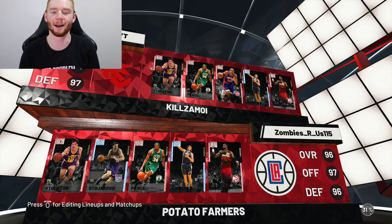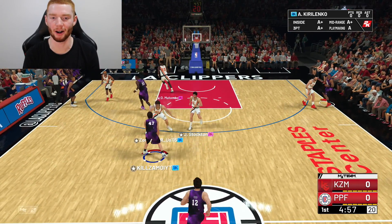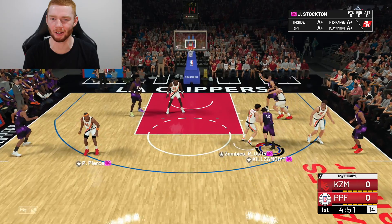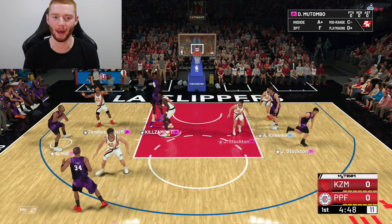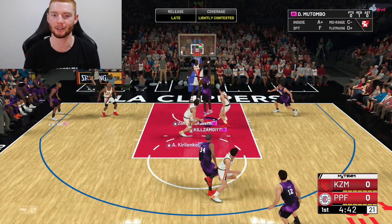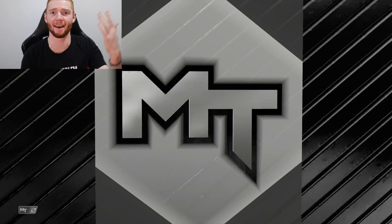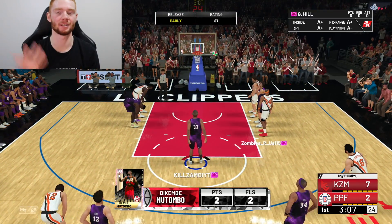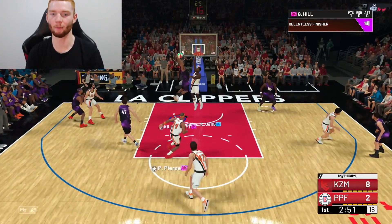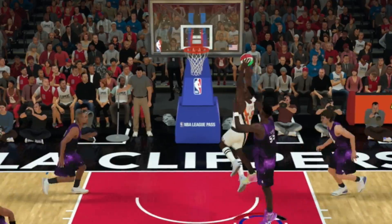My next opponent is rocking a much better team, so this should be a much better game. I haven't gone against Pink Diamond Dikembe very often so this should be a good test. Looks like he plays off-ball a little bit. Kicking it to Dikembe first possession, back out to Grant Hill — he misses the shot, we grab the rebound, going up with the second take and making that. Getting free throws again — no matter how good the defender is, he still gets to the line. Wide open three, definitely should make that — bucket. What a block there.